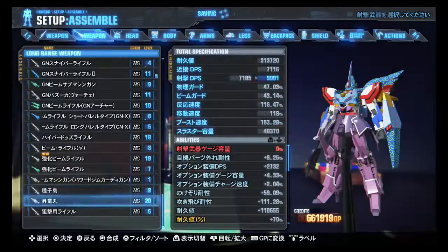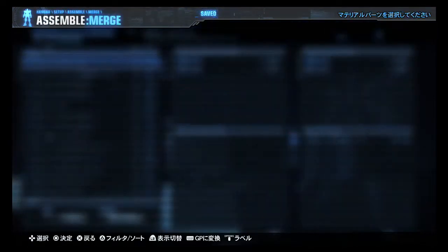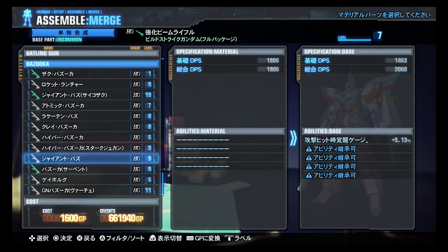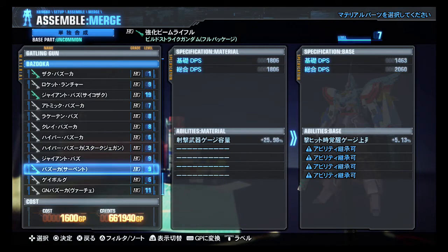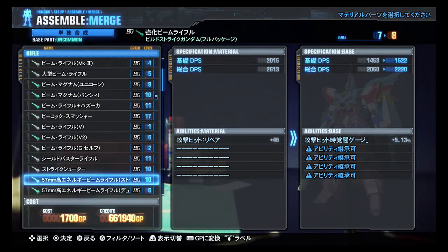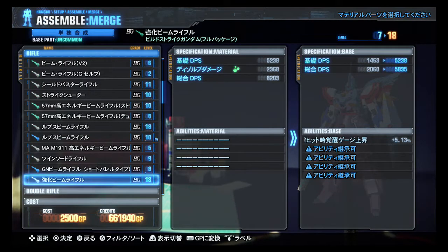They're both plain, I can get rid of one. We will combine that with the Build Strike Gundam full package's weapon — it'll be under Rifles. Kanji Beam Rifle, looking for it. I'll need to combine this to Lupus Rifles. There it is.